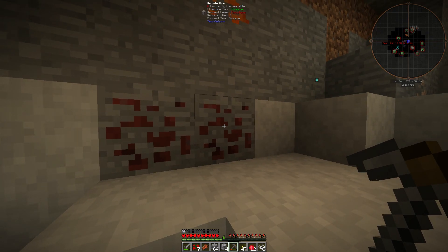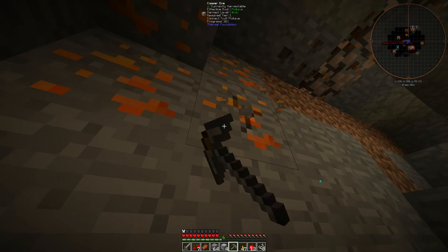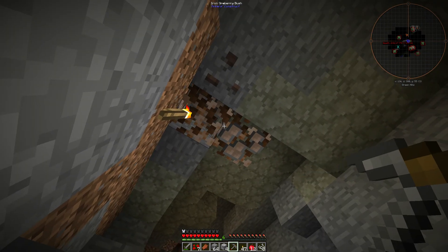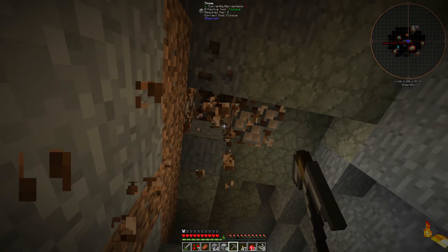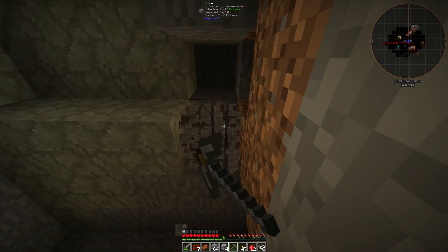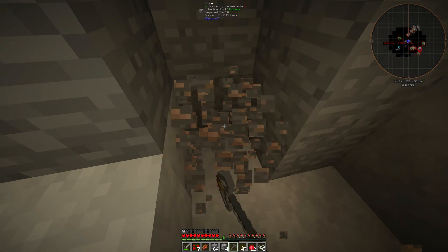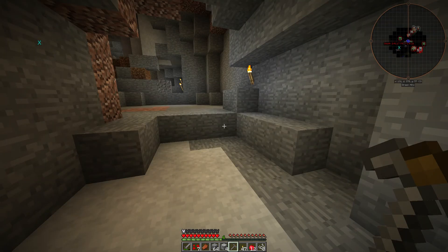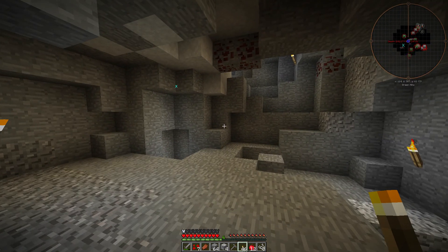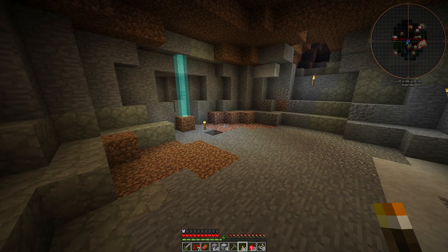It's kind of funny — I think there's bauxite from two different mods, and this one is a higher mining level. Just broke my pick. The other thing about Tinkers tools is they don't actually break and go away — you just can't use them until you repair them. Which is pretty nice — you can keep the same tools and upgrade them.